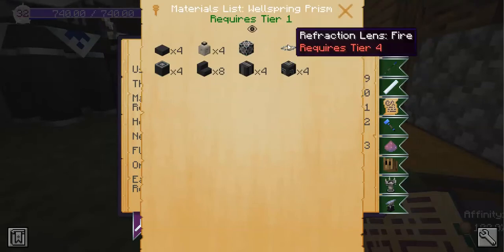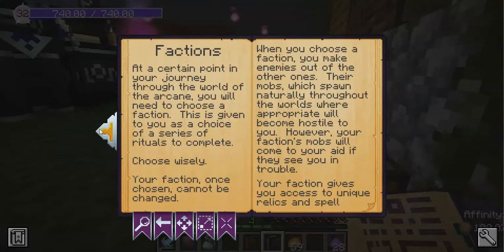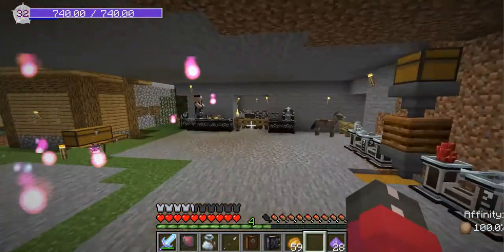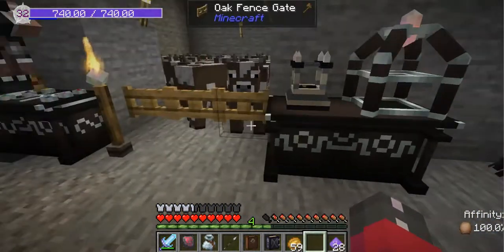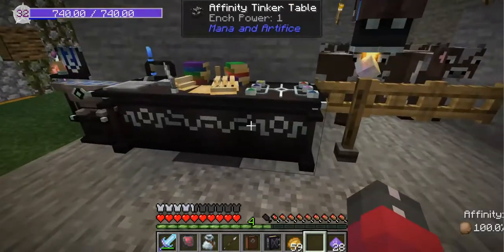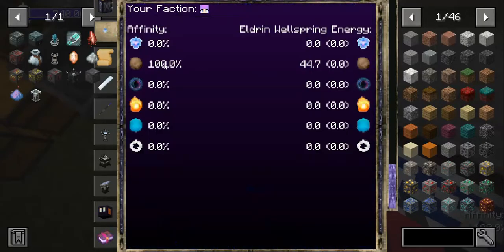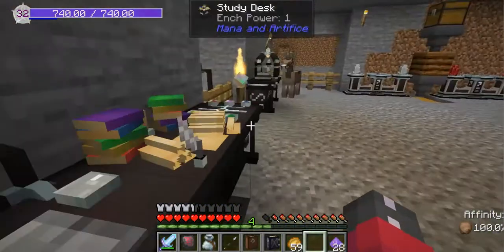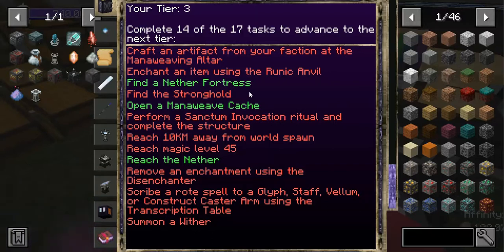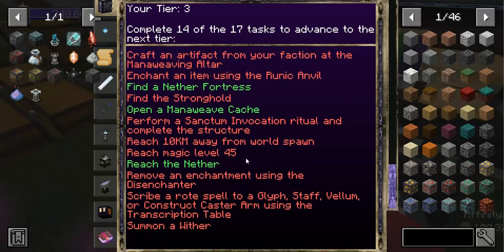We can also craft the eldrin wellspring prism, but we need refraction lenses. It's interesting that it's giving us all the information on eldrin wellsprings right now. They weren't really used in earlier tiers, but now we've got two things that need them — this prism and the fume filter. I'll need to create a few more of these. If I create a different type, I'd lose my current earth eldrin wellspring energy, but that's the cheapest one so it shouldn't be a big problem.